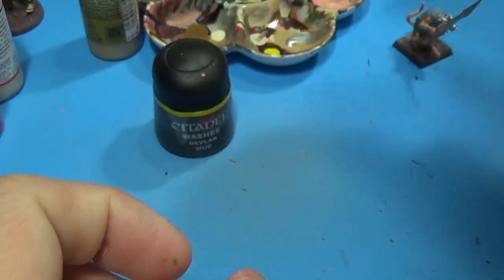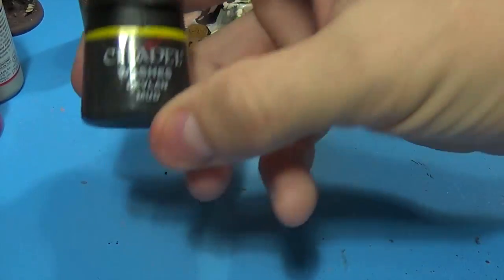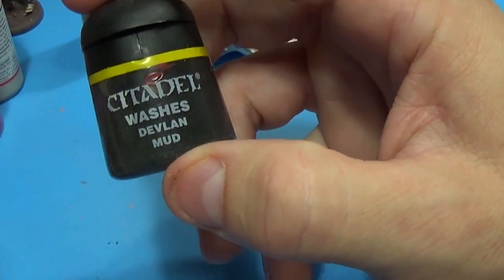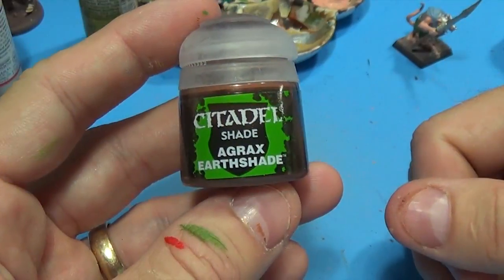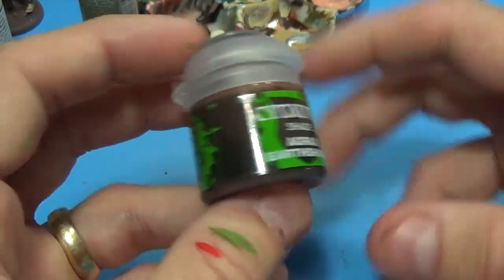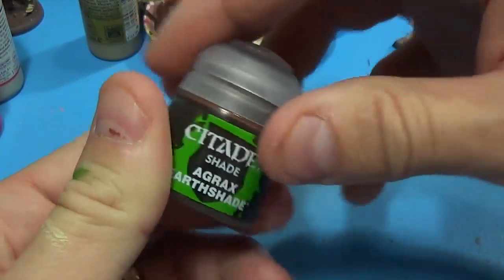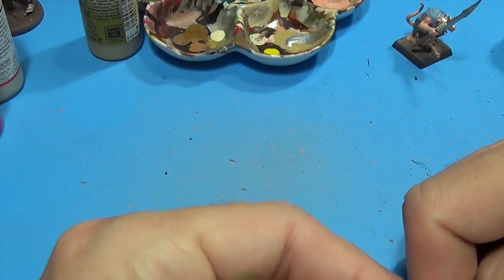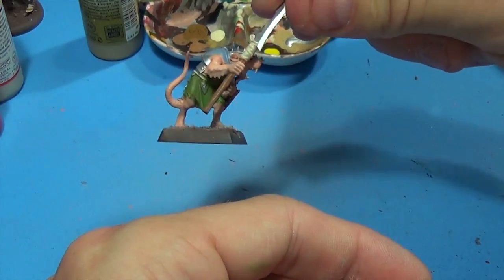For the wash I'm going to use the old-school Devlin Mud. I've still got a couple of bottles of this left and it actually works out pretty good. I also picked up some of the new Agrax Earthshade, so when all the Devlin Mud runs out we'll try that out. When we come back I'll show you what it looks like after all the washing is done.